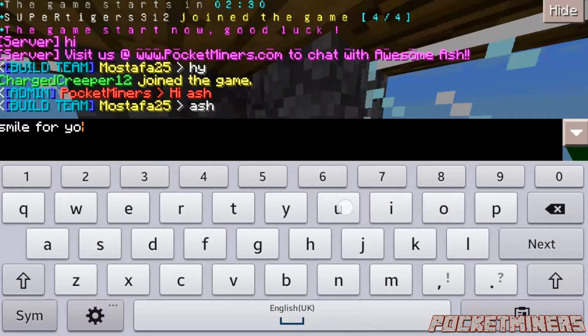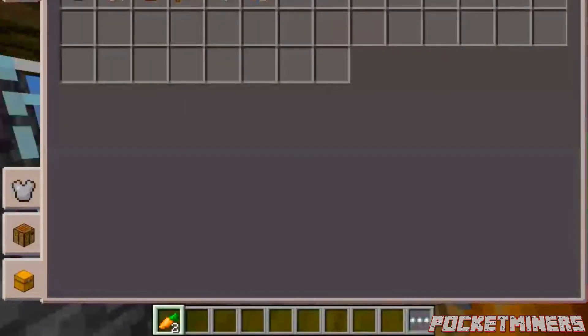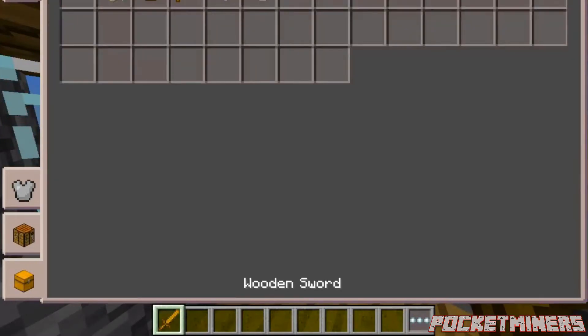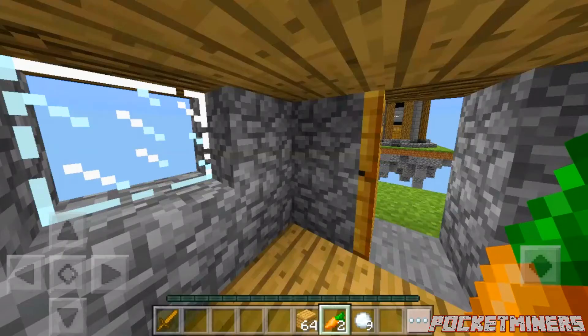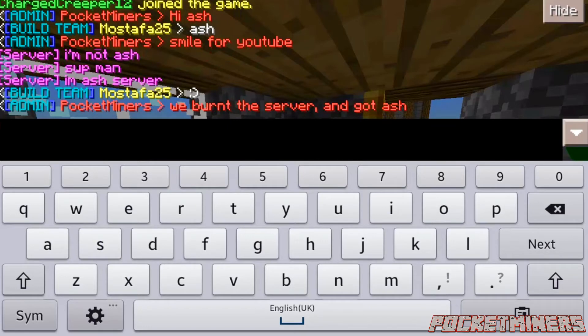Here's one of our admins. Let's grab that and put everything else in our dock. There we go — let's see what he said: 'I'm Ash Server.' Burnt the server and got Ash. I'm not Ash Set Man, I'm Ash Server!